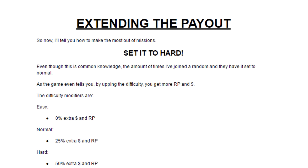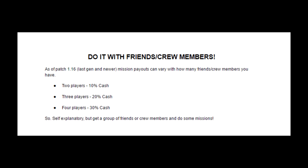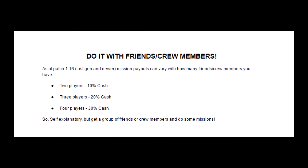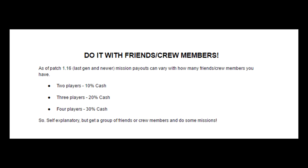So if you want to go the extra mile, set the mission to hard and you will get far more money. Additionally, as of patch 1.16 for last generation consoles — and the same for newer gen — missions now vary in payout based on how many players you have. With two players you get 10% extra cash, three players gives 20% extra, and four players gives 30% extra cash.